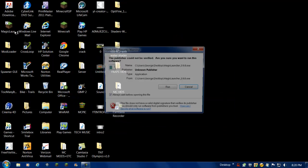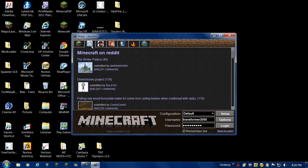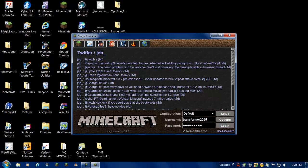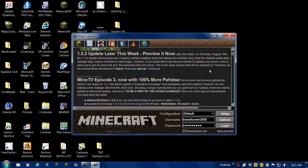So there's this new thing called Magic Launcher. It's basically the launcher, but upgraded. It's the same thing, except now it has more tabs and a better logo design. You can look up Minecraft on Reddit, watch Notch's Twitter and Jeb's Twitter, and see news like '1.3.2 update on the way.' I didn't even know that — coming out Thursday, August 16th. That's tomorrow!